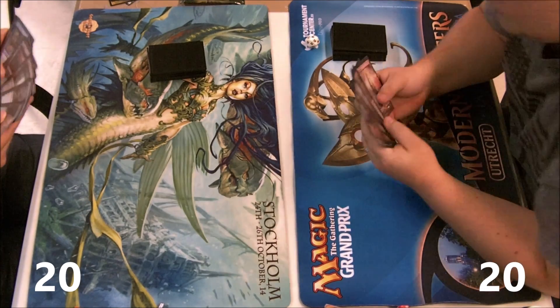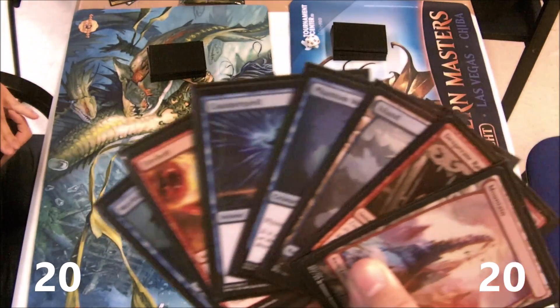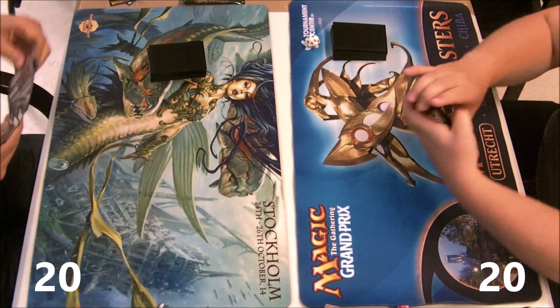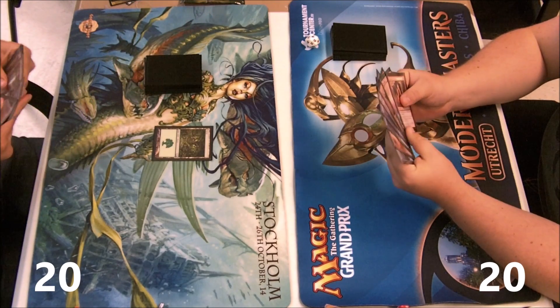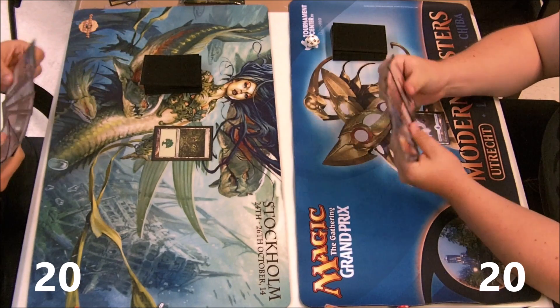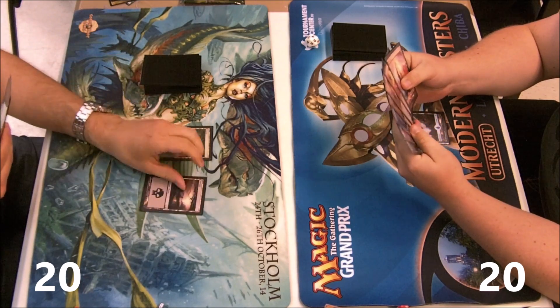On the draw, I got like the best hand ever — two lands, a removal spell, Merfolk Looter. I'm looking for an elf and — no elf. I decide I'm gonna start with the island, just to keep his mind off the fact that I actually have red spells in my deck.